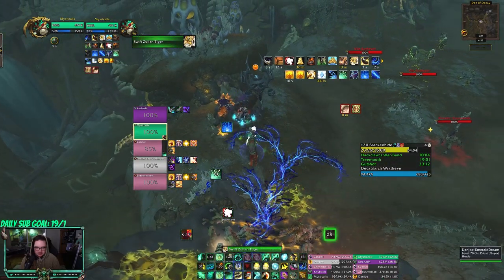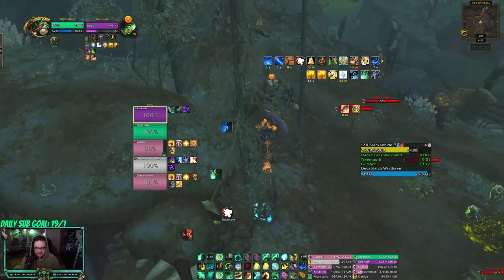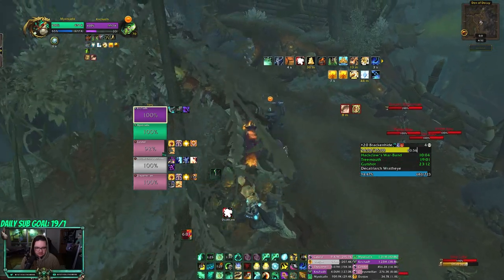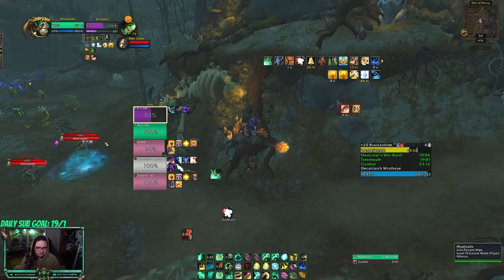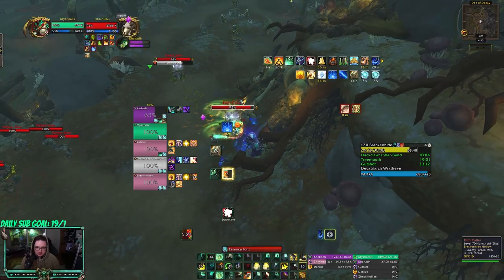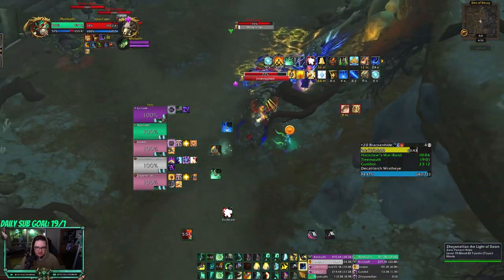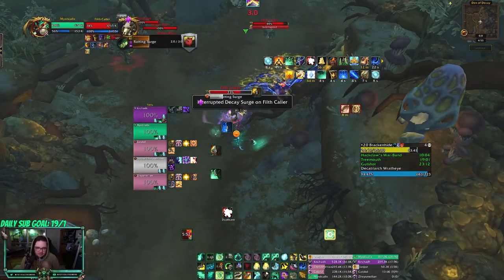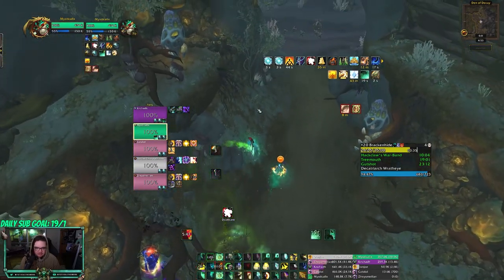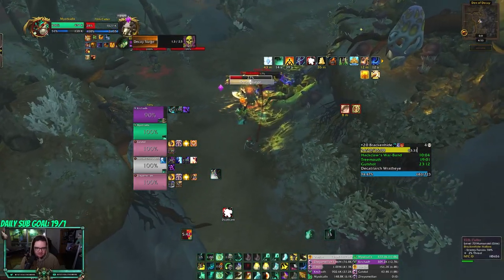Gonna mount up here. Alright, let's go. A lot of this is skippable — actually, all of it is skippable. Just mount up and try not to pull anything. Someone pulled something — that's unfortunate. I don't think it was me though, I swear it wasn't me. Maybe we can skip part of the next part. I swear I didn't pull that. Little gnome legs — maybe we can skip. We have the patrol with the boss though, it's gonna be kind of annoying.